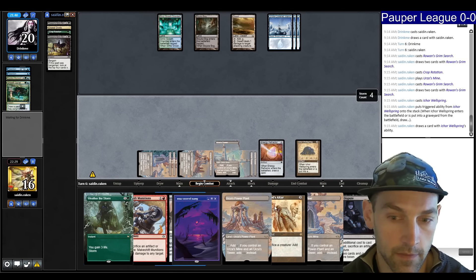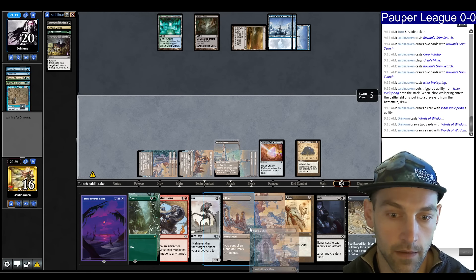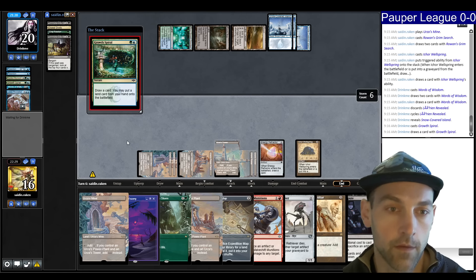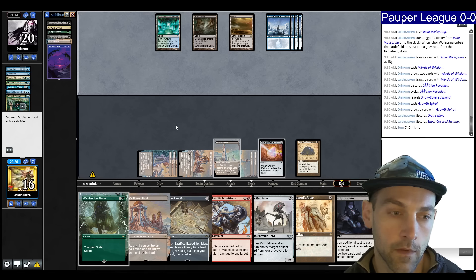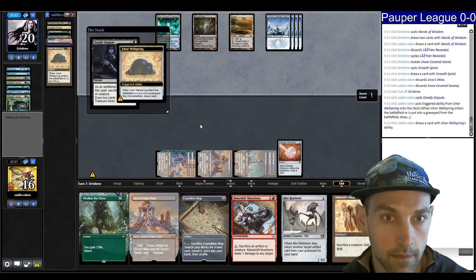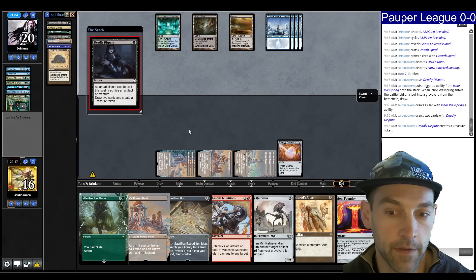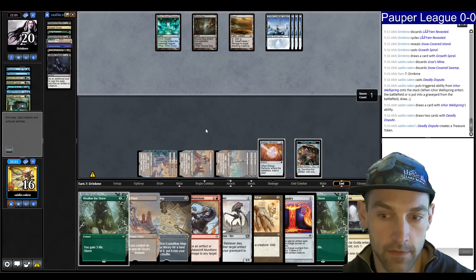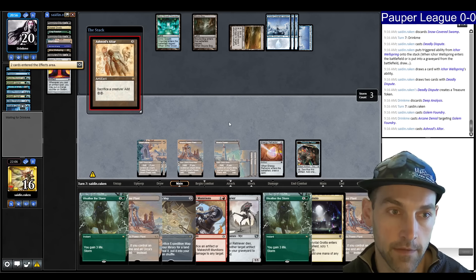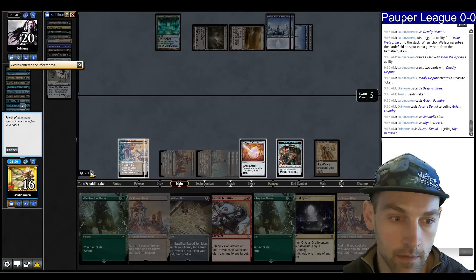They're going to hit a big Weather here — Growth Spiral, then Weather the Storm. I'm going to Deadly Dispute on this Wellspring. Our opponent has eight cards in hand, only one green source. Find a Golem Foundry — that's awesome. Now I can start pressuring them, but they're getting close to being able to mill me. Play the Golem Foundry — Arcane Denial. Play Ashnod's Altar. Play Mirror Retriever — Arcane Denial again. Now I think I have the moment to play out Makeshift Munitions.